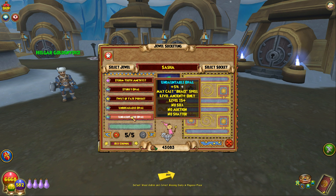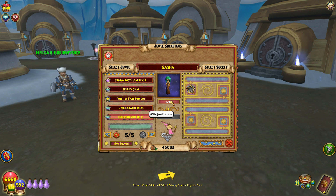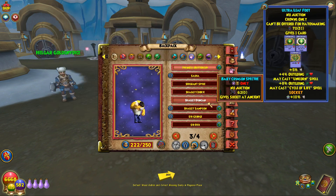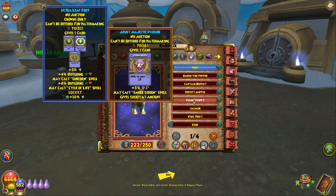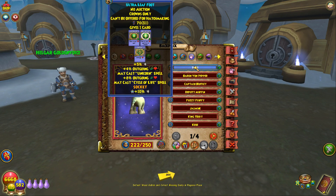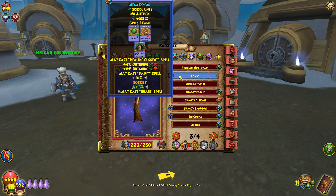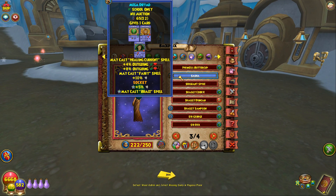So if you were to create a pet that could use this new ward dual-talent jewel, you're going to have to make sure it doesn't have Defy. This was one of my only pets that didn't have Defy right now — my pet Sasha, which has Maycast Healing Current, Maycast Fairy, some outgoing healing, and 10% Proof. There's a space for it, so might as well put it on that.